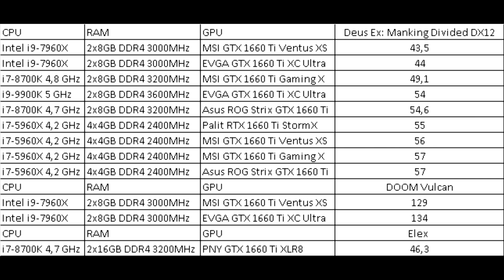Deus Ex: Mankind Divided showed a variation in frames from 43 to 57. The laggards were systems with older processors, running into throttling. Doom with Vulkan showed high frame rates of 129–134. Only one test showed an unusually low 46 frames.